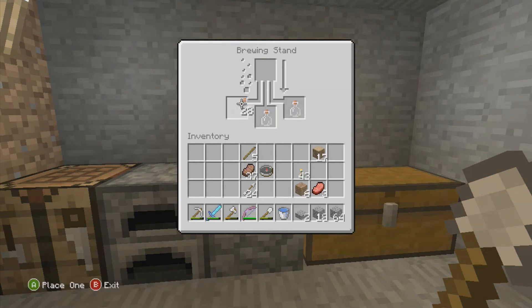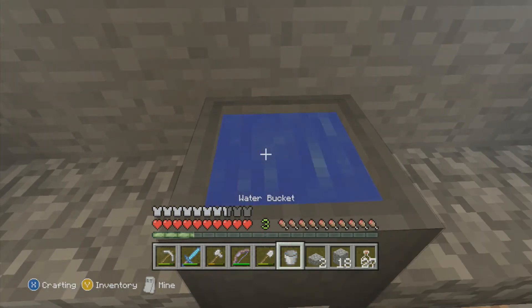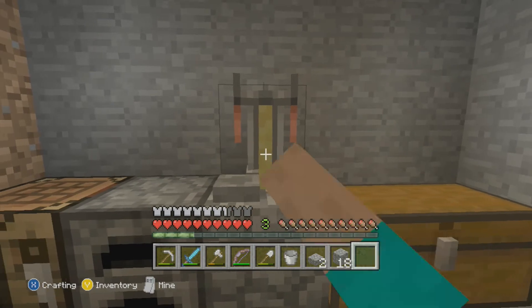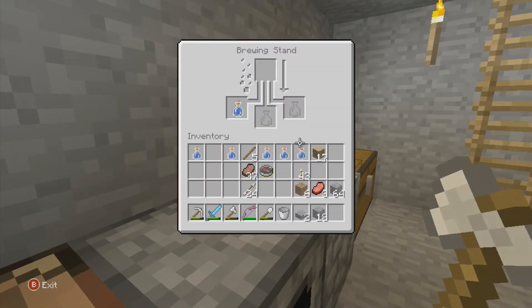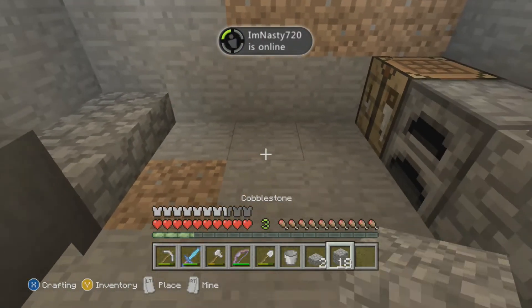Let me just slap a couple in there. We need nether wart — oh wait, we need to fill them first. My bad, everyone. Get some water in all these. Place that. Now we have six. Why can't I go in? There we go. Let's just slap all those in there and keep all of these in line.